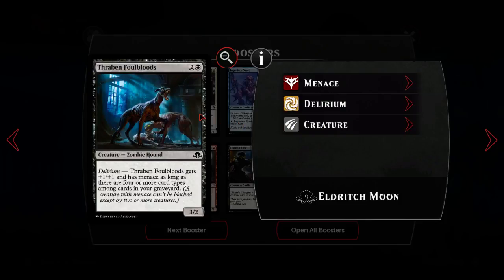Drownyard Behemoth is two and a black for a three-two - with delirium it gets plus one plus one, so it's a four-three, which is pretty good, but I just don't think there's any deck in Duels that wants it or plays it.